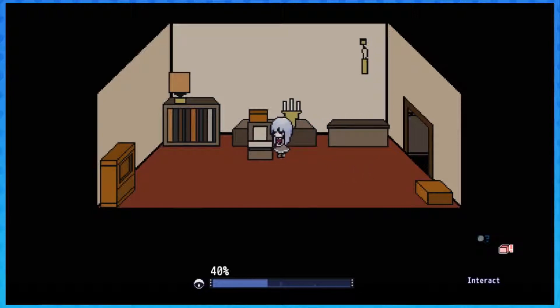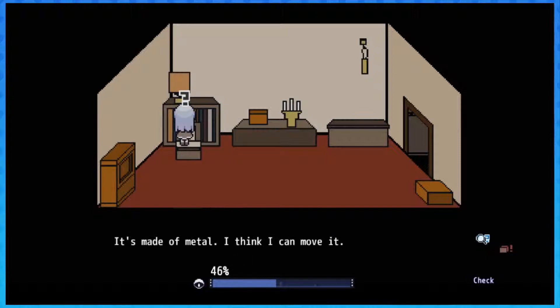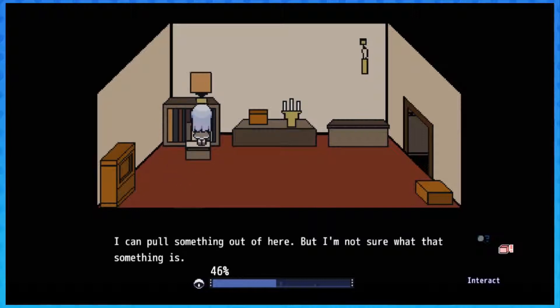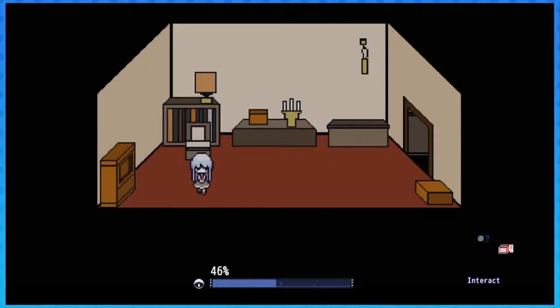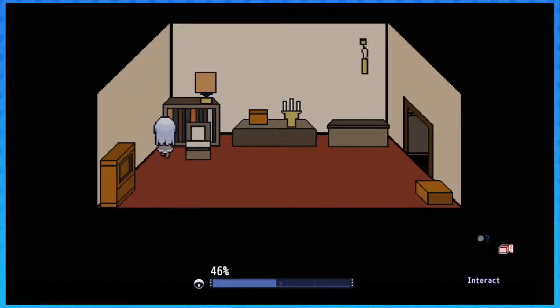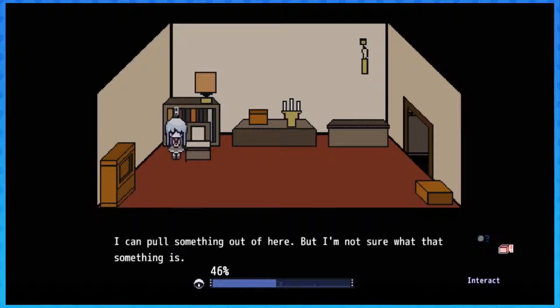Wait, maybe I need to check this out in the corner there. What is this? It's made of metal - I think I can move it. There's something inside but I don't seem able to open it. It can be shifted - one part of it can be shifted around - but I don't seem to be able to do it. I can pull something out of there but I'm not sure what it is.